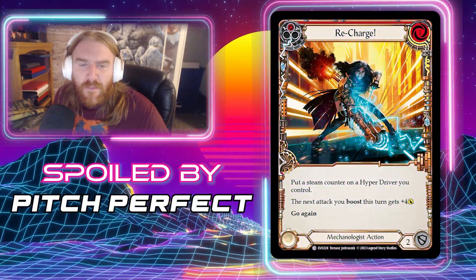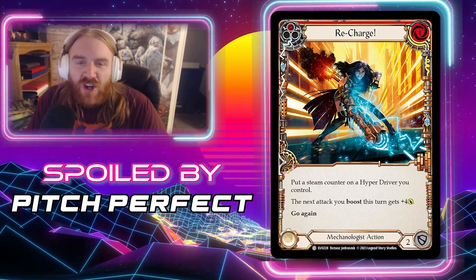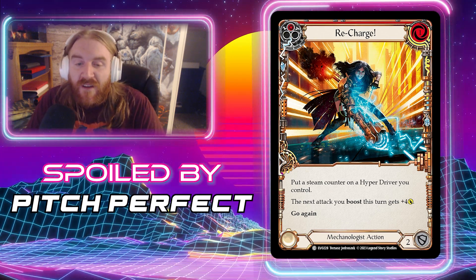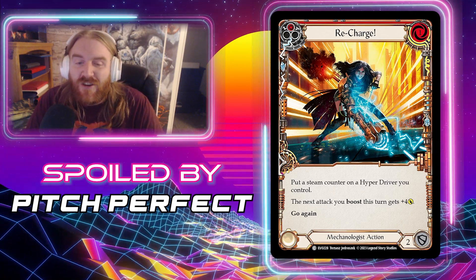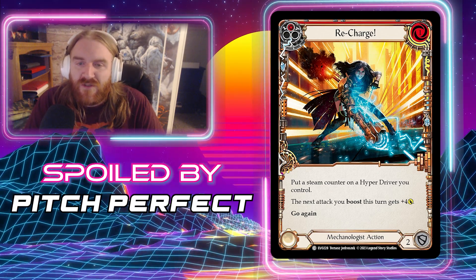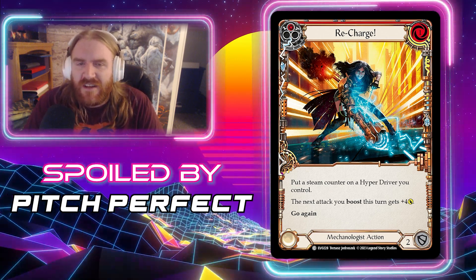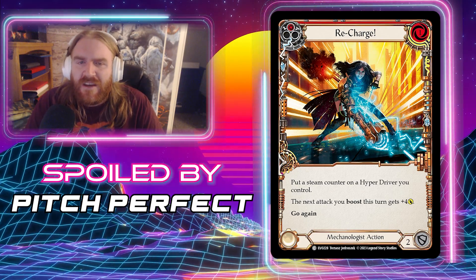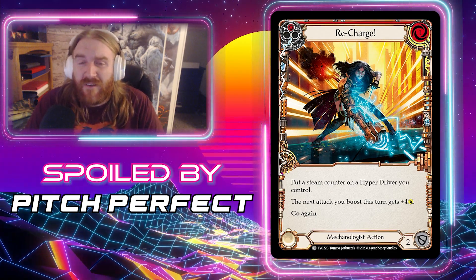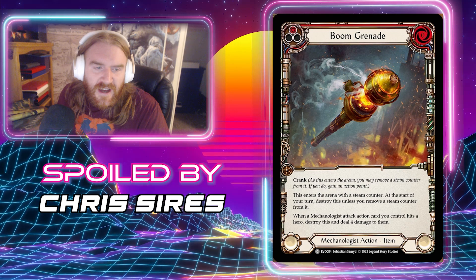Next up from the Pitch Perfect Podcast we have Recharge — a Common Mechanologist action that also blocks for two and costs one. The red version: put a steam counter on a Hyper Driver you control, the next attack you Boost this turn gets plus four, Go Again. Similar to Gas Up but puts a steam counter on a Hyper Driver instead of recovering one from banish. With Max Nitro you plan to have a Hyper Driver almost constantly, so it kind of pays for itself — becoming effectively a zero-for-four.